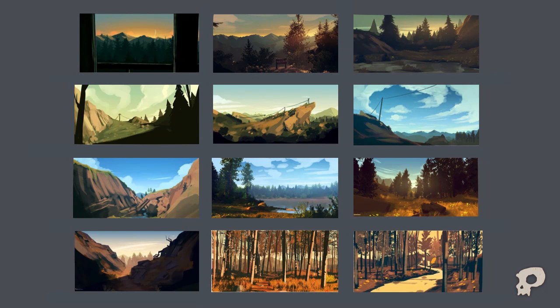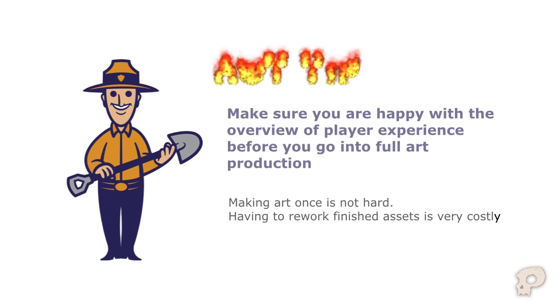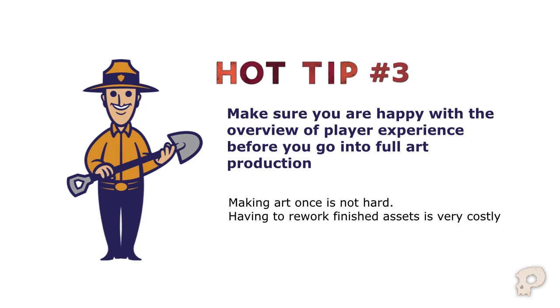We try to do color scripting really early in world building. When we have to make a new area of the game, we pick the most iconic story moment for the locale and build it with that color palette in mind. We do this in passes — first you have a rough color script when you have a rough idea of player experience, then you make a rough block world, playtest it, and once you're happy with the general scale and pacing, you take screenshots and paint over them to create a more detailed color script. Hot tip number three: having a color script really helps the team visually map out player experience from start to finish. Make sure you are happy with an overview of player experience with sketches before you go into full art production, because making art once is not that hard, but having to rework finished assets is what is really costly for a small team.